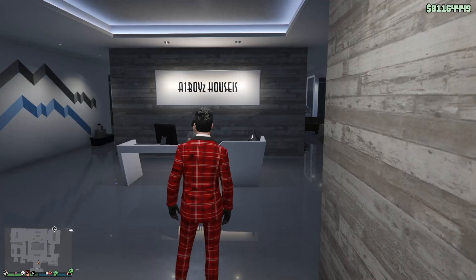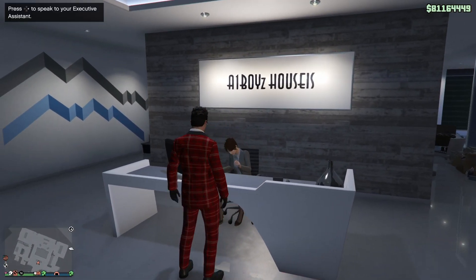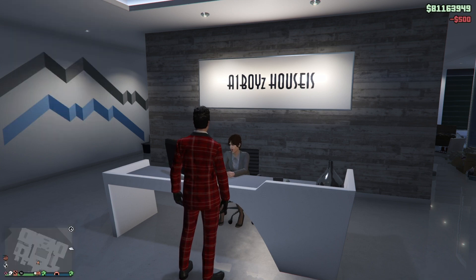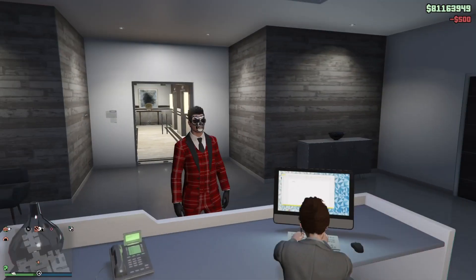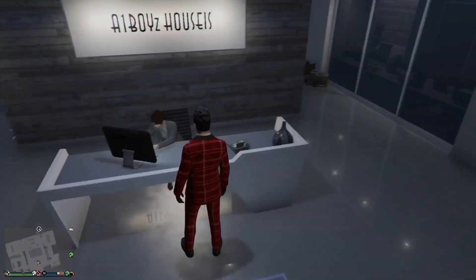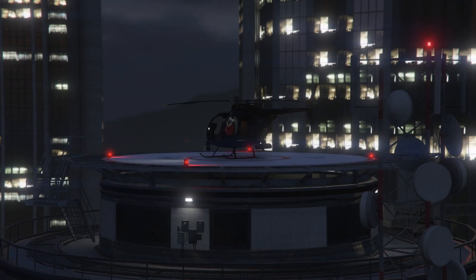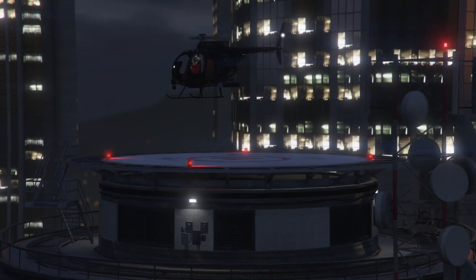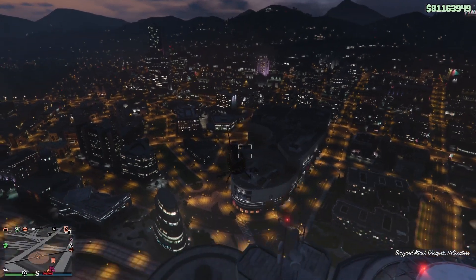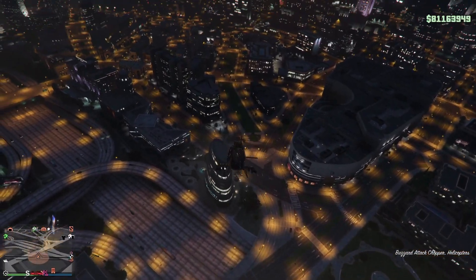If you want to spawn in the Buzzard, go up to your assistant, talk to her, select Pegasus, then scroll down to Buzzard. It will cost you $500, and doing this you'll spawn outside your office in a Buzzard already flying, ready to travel to wherever you want to go.